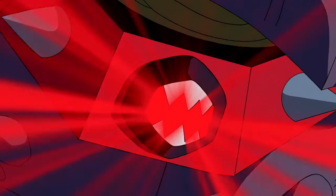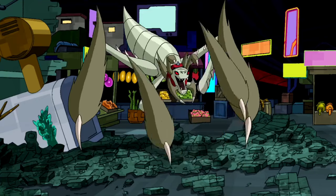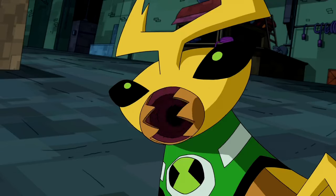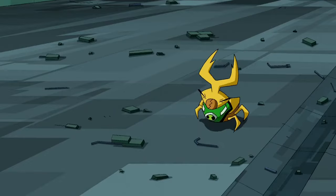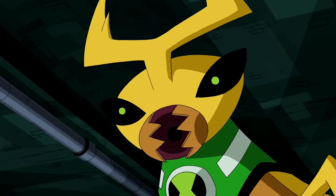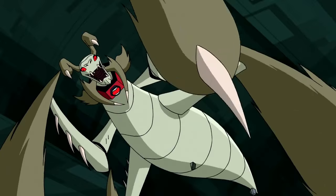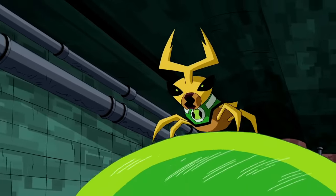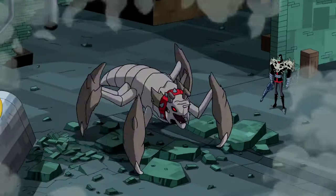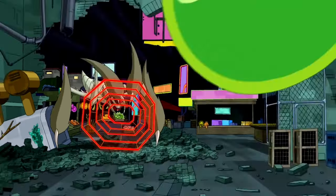Next up is Terrorantula. Terrorantula, a Nemetrix alien, is a predator from an unknown planet. Resembling a four-legged spider, it specializes in creating force-field webs to neutralize prey like ball weevil species. With sharp legs and enhanced agility, it's a formidable hunter. First seen in Of Predators and Prey Part 1, Terrorantula highlights its hunting prowess. Despite its strengths, it's vulnerable to high-pitched noises, and its webs can be neutralized by absorption, as shown by Feedback.